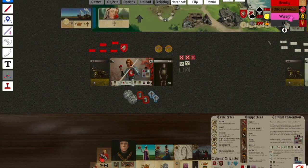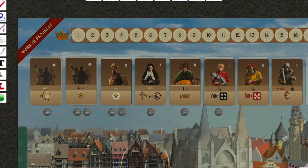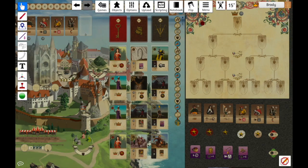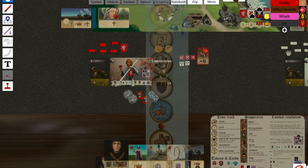Next will be the refresh phase where the initiative track will be reorganized. Players will take back all their meeples from the board. Players will also flip over all used helper, prestige, and relic tokens so they are face up. All the helper tokens on the board that were not taken will be removed and new helpers will fill in on the empty spaces. Remove all the quest cards that were not taken and display four new cards for each stack. Lastly, all players will receive the income listed on their starting cards.